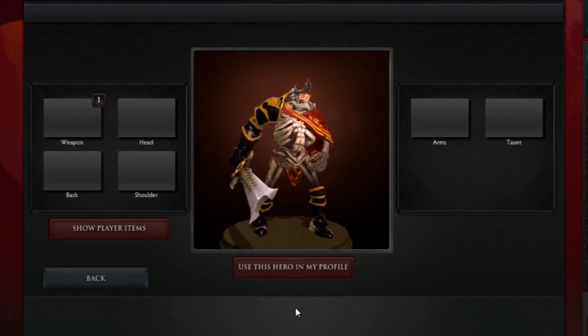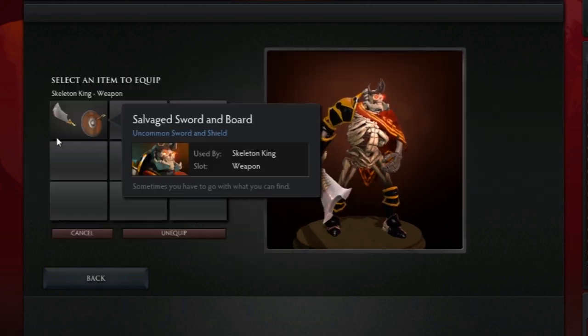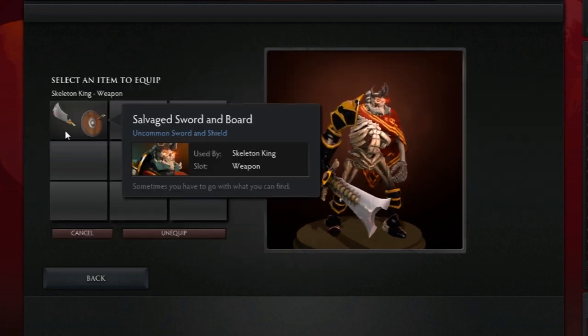Hello Gamers, I'm Pet from GamerPet.com and I'm here to present you with a very simple item available for Skeleton King. The item is called Salvage Sword and Board and it's available in one of these new chests that's only available until the end of February.